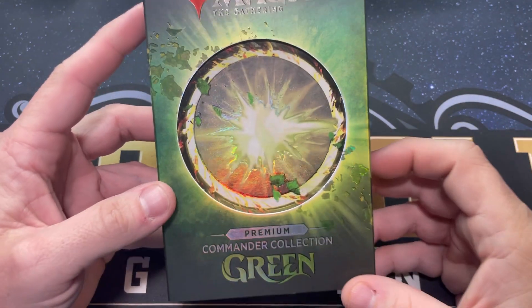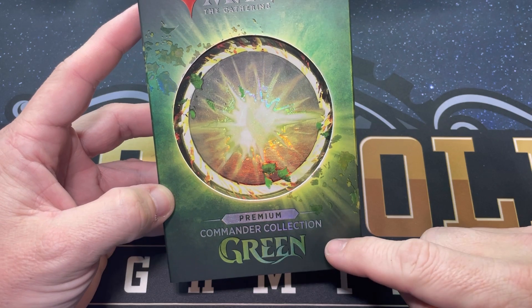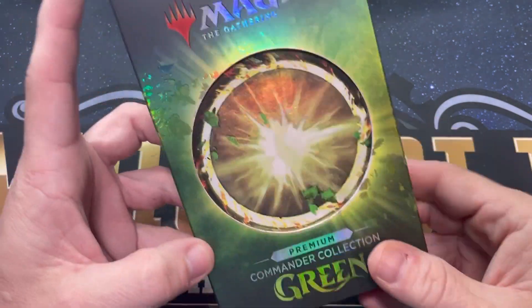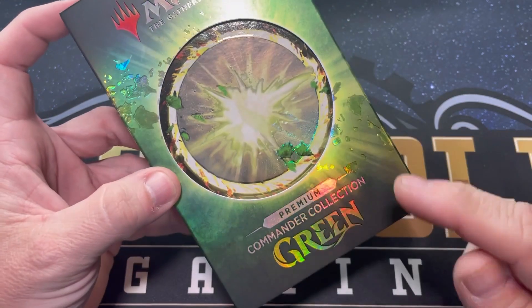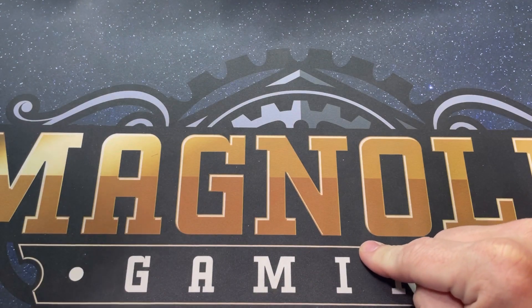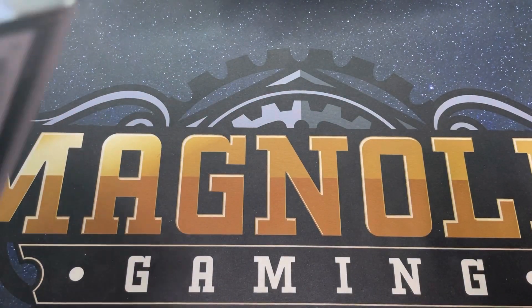Welcome back to Krakenpacks MTG. Today we are here with Commander Collection Green Premium Edition. These are about four times as expensive as the normal ones and they're a lot harder to get because these only went to the WPN Premium Stores. Magnolia Gaming is a premium store and that's where this came from, so big thanks to Spencer.